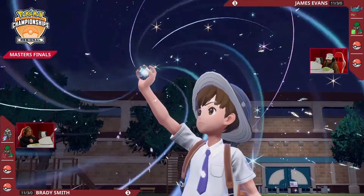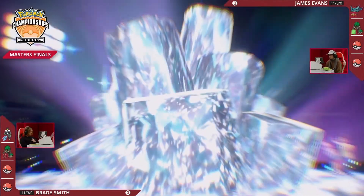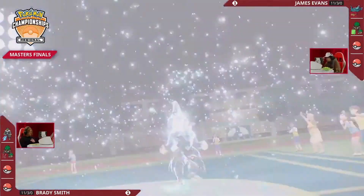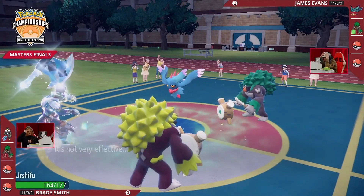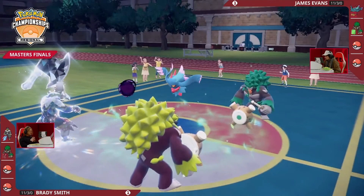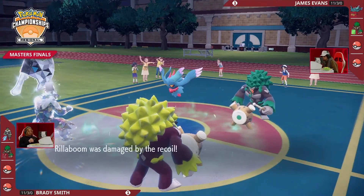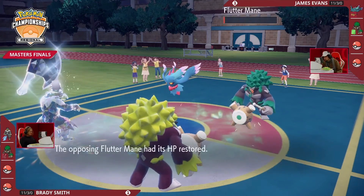Urshifu was a nice adjustment for Brady as well — I don't know if James was expecting that. Looking at Urshifu coming out from Brady, this isn't Tera Water for damage, but instead Tera Steel, making sure you're not hit by a super effective Moonblast or Grassy Glide. Right out the gate we see that Tera Steel Urshifu — offensively you are set, and the Choice Scarf works as pseudo speed control, moving faster than everybody else when not Faked Out.